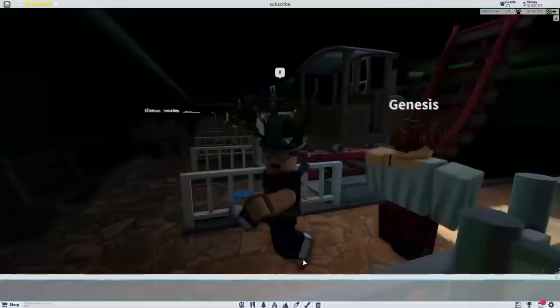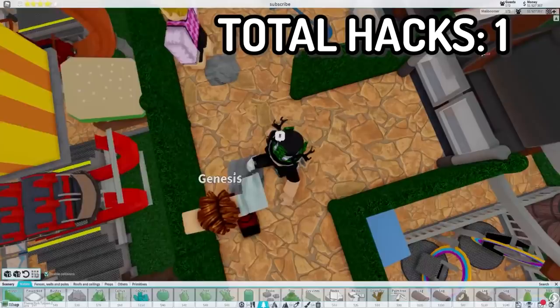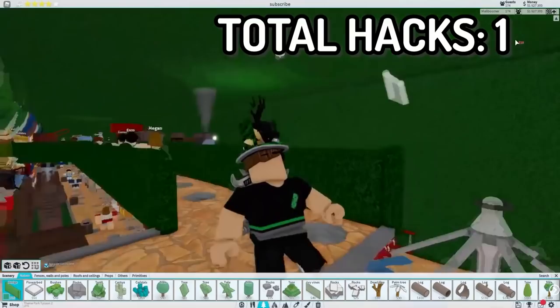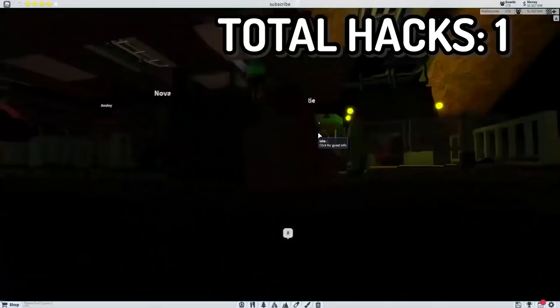The first thing we've got is a money farm, and these literally make the game like sandbox mode. You literally have to do nothing after you make one of these. I have 2 million cash and I've never had to spend money on this park or wait for money. It's probably the most useful thing in Theme Park Tycoon 2, but I'm guessing a lot of you already know about them.